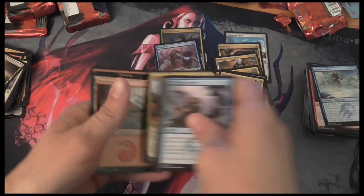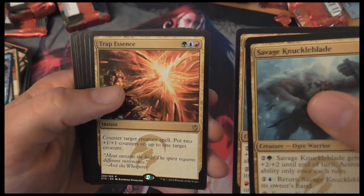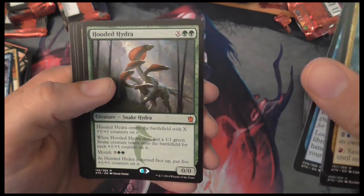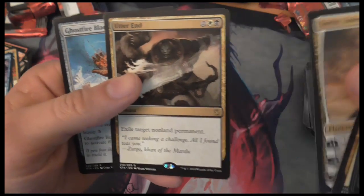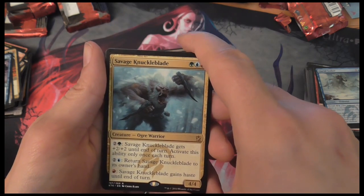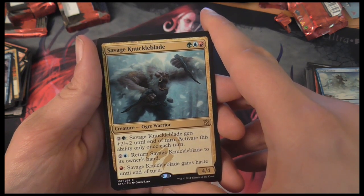Sadly, no Fetch Land for us. But two foils. Rares pulled: two Savage Knuckleblades, Trap Essence, Dig Through Time, Hooded Hydra, Ivory Tusk Fortress, Sorin Solemn Visitor, Utter End, and Ghostfire Blade. If you have any advice on what kind of decks to play with these, much appreciated. Anyway — like, subscribe, and see you next time!